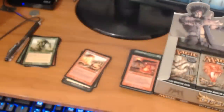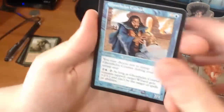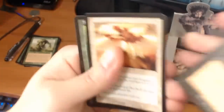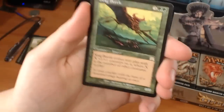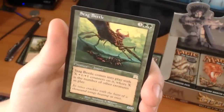Like I said, at the end guys I will be doing a recap of all of the money pulls, all of the rares, all of that good stuff. We have a Ghost Helm Courier, a Feeding Frenzy, a Doubtless One. And our rare is a Stag Beetle — it's a 5-drop for a 0/0. Stag Beetle comes into play with X +1/+1 counters on it, where X is the number of other creatures in play.